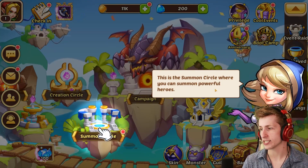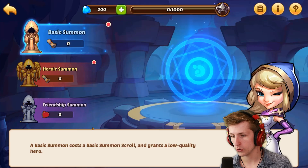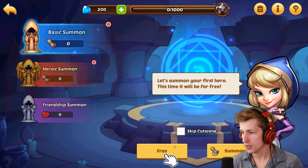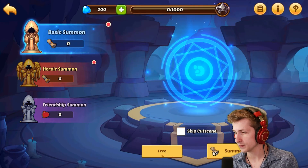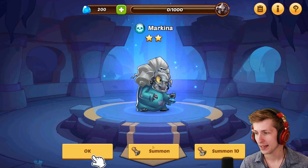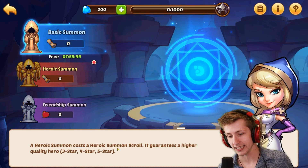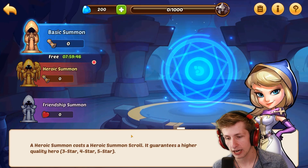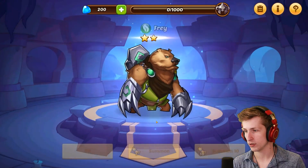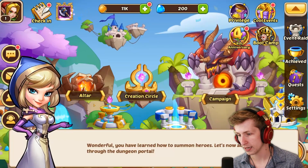Let me show you around — this is the summon circle where you can summon powerful heroes. That's pretty chill. Basic summon costs a basic summon scroll and grants a low quality hero. Let's summon your first hero — this time it'll be free. I want a new hero right now! That hero is ugly. A heroic summon costs a heroic summon scroll and guarantees a higher quality hero. We get a new heroic hero — it's a bear! That bear looks really, really cool.